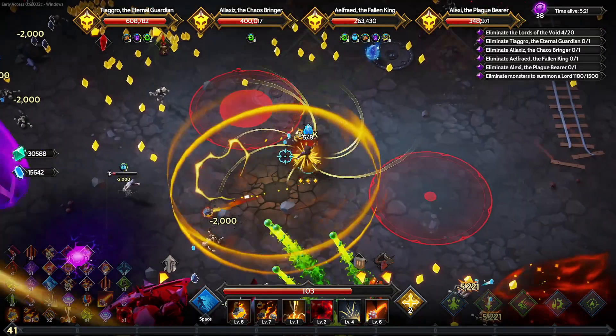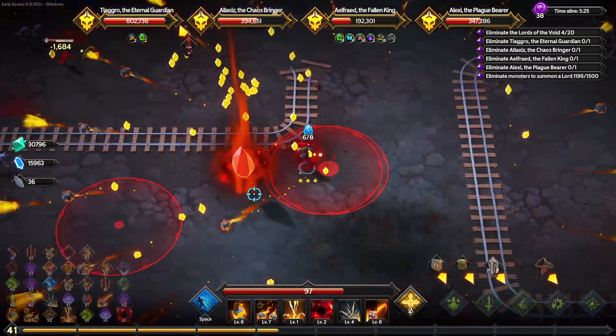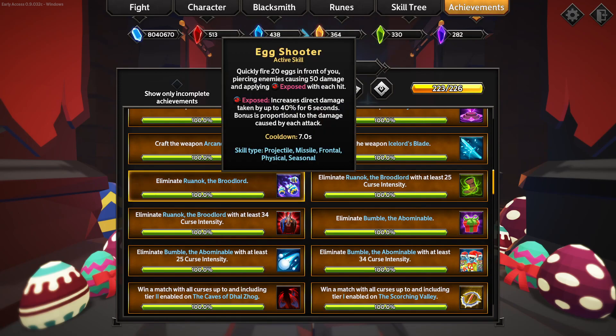One of them is a projectile - basically like arrows or something. They're eggs - sorry, they're eggs - which are pretty good, causing the Exposed debuff. I do like that.